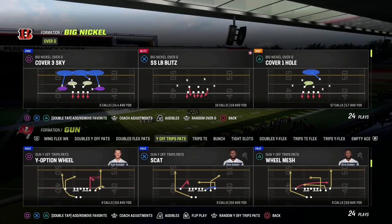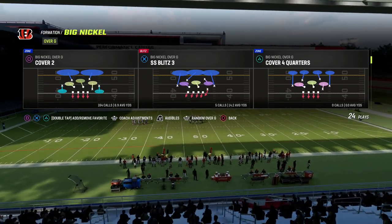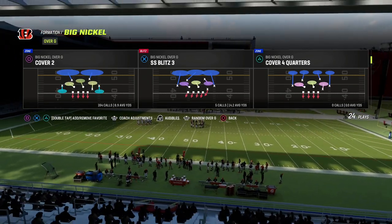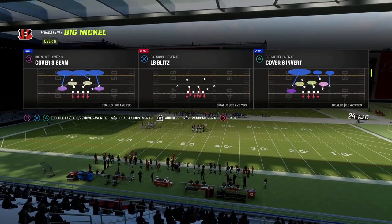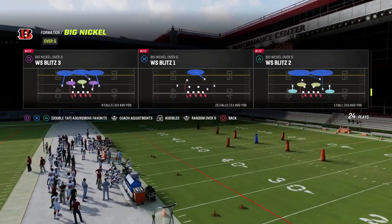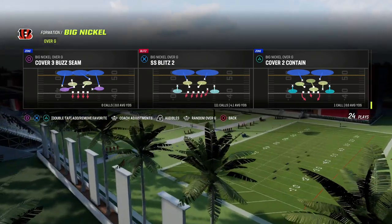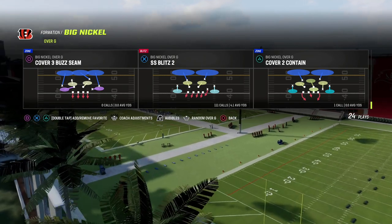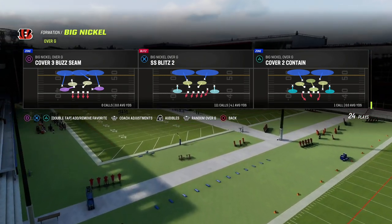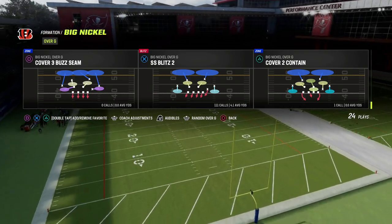Let's jump into the video and get into this breakdown. What we're going to be doing is the play out of Big Nickel Over G. We're going to be using the SS Blitz 2. Cover 2 is a great play to blitz out of, and we're using the SS Blitz 2 primarily because tight ends in this year's game are not the best at picking up pressure. So we're going to send the pressure off of the tight end side, and you're going to see how we set this up.